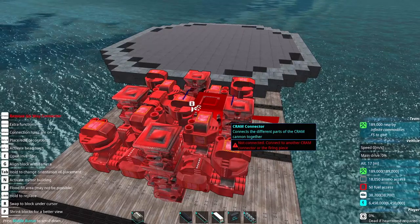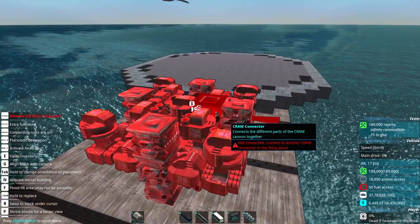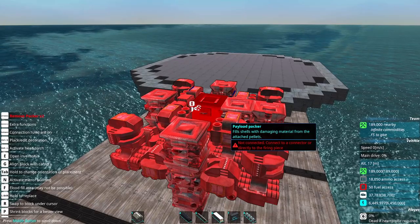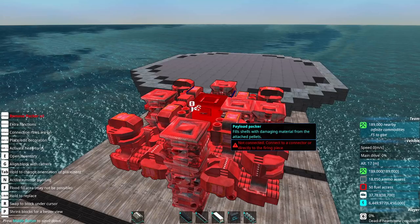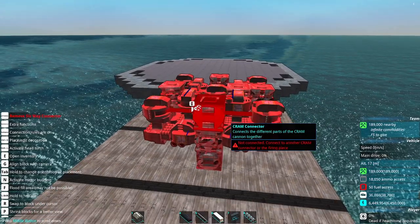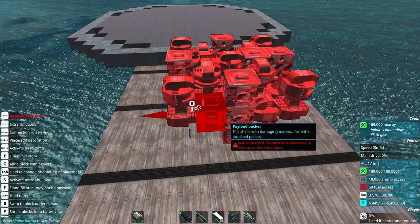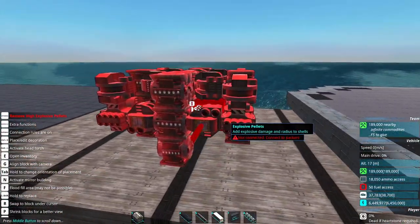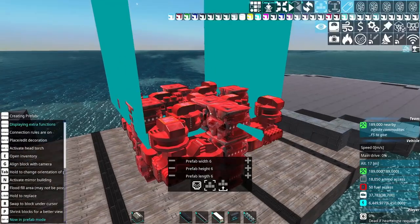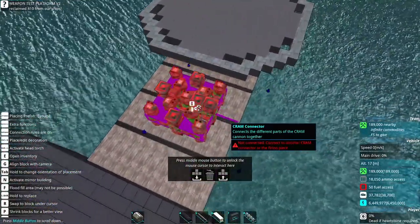I'm going to have to be checking my work a lot because it's not complicated, but it's really easy to make a small mistake that makes the turret asymmetric. Another thing to note before I begin is that normally when you place your cram Tetris for a four-barrel turret, there are two things you can't do: have a payload packer directly in the middle, or have a cram connector directly in the middle. Really all you can have in the middle are pellets, payload compactors, or nothing. No matter how you look at this, it doesn't meet that criteria — there is no section of this that you can put in the middle.